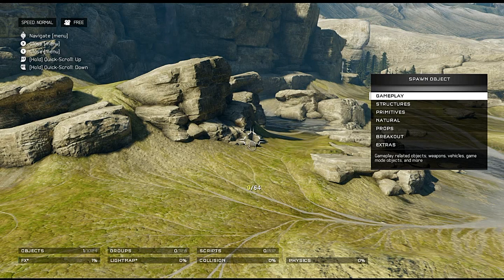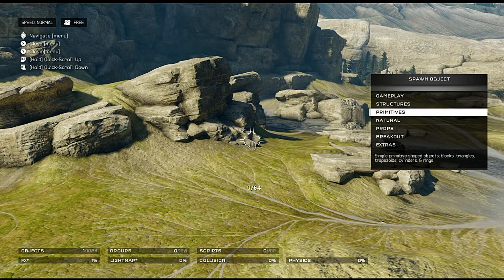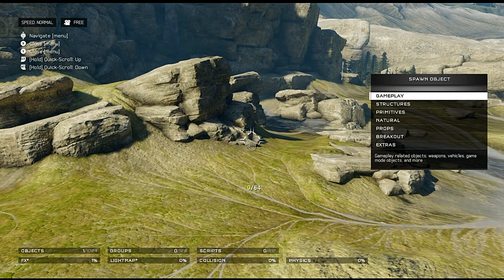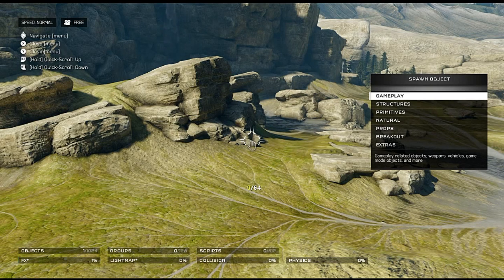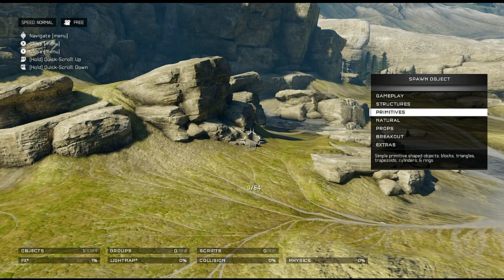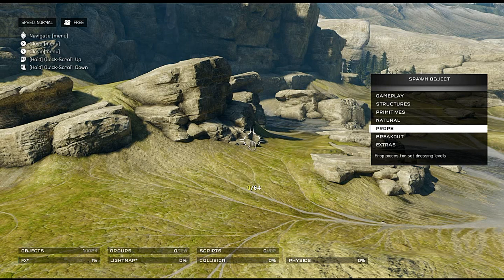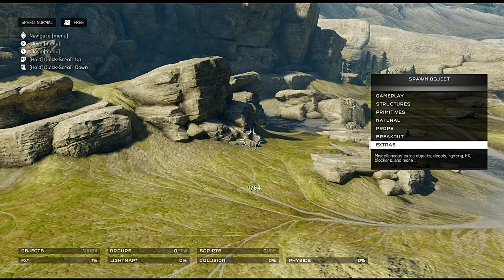If I'm correct there's roughly 1700 objects. We've got seven different categories: gameplay-related objects such as weapons, vehicles, game mode objects and more; structures for constructing the core level; primitives — your basic blocks, including triangles, trapezoids, cylinders and rings in addition to standard four-by-fours; natural stuff; props; breakout stuff; and extras.